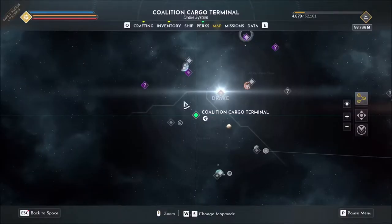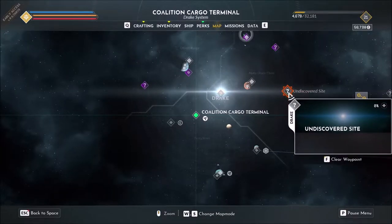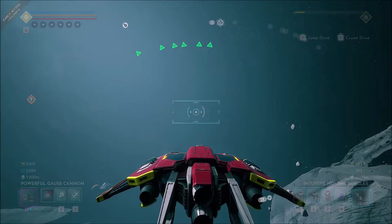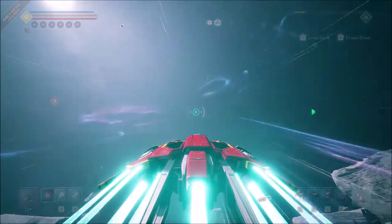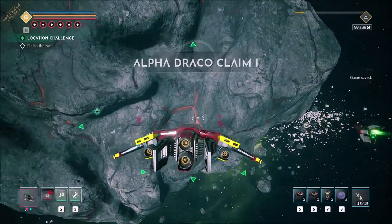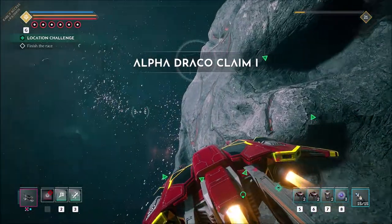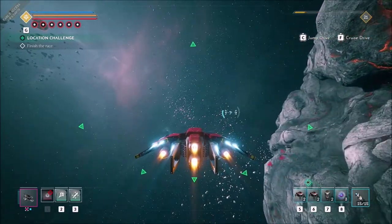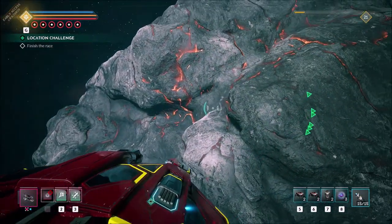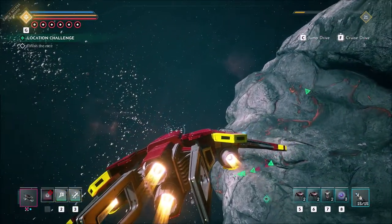Let us go check out this undiscovered site. Whoa — Alpha Draco Claim One, what the hell! That will probably be the title of the video. This looks like a fire world of some sort.